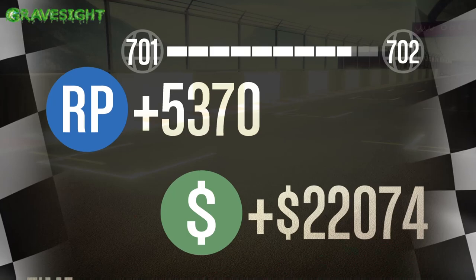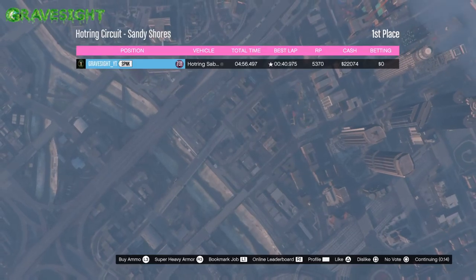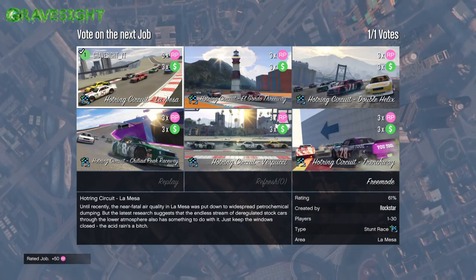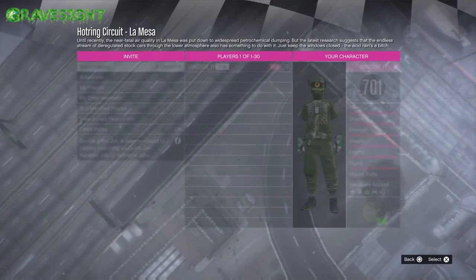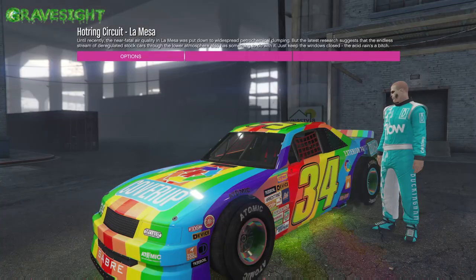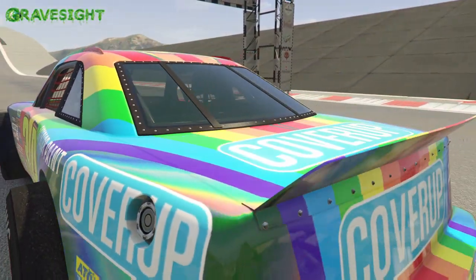I'm going to go ahead and finish the race — that was not even five minutes — and look at that: 22,000 plus an extra 5,370 on top of the thousands of RP I just got. You're going to be getting anywhere from eight to ten thousand RP per race and it only takes about five minutes. These are fat chunks of RP. I spread myself across the board and take advantage of this triple cash and triple RP when it comes into the game because it's literally the best way to rank up.